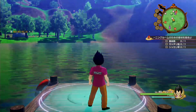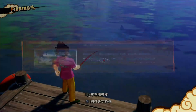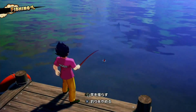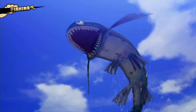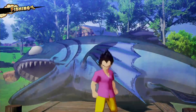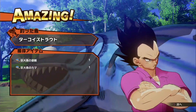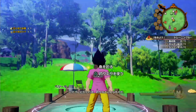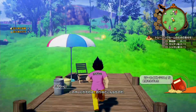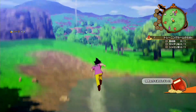Vegeta can fish too! Yes, yes! Goku uses his tail, but Vegeta uses a fishing rod. The way Vegeta is reeling in that fish is always so dynamic. He is quite calm, even with this big catch. That's Vegeta.